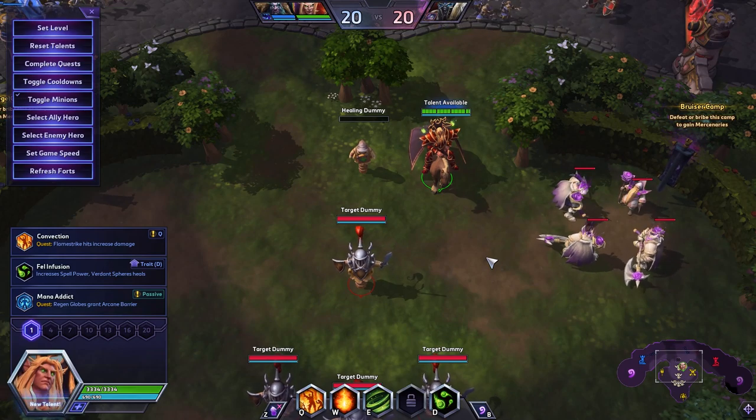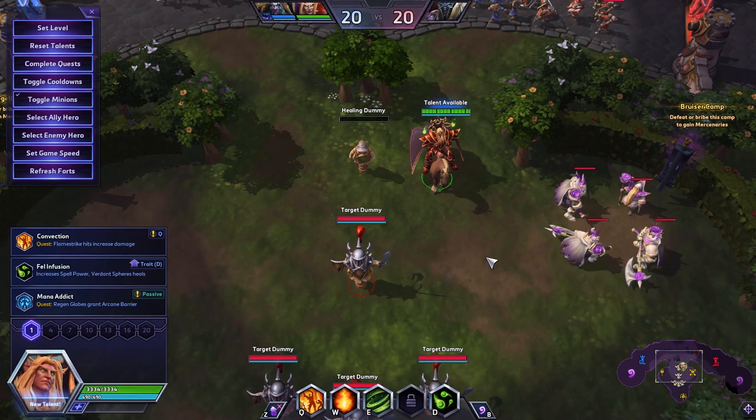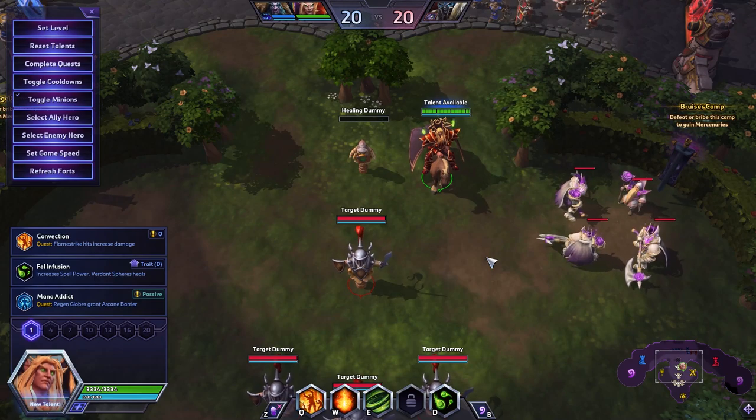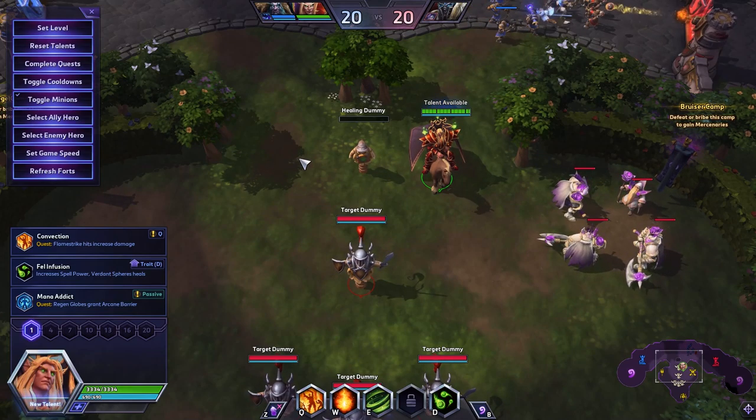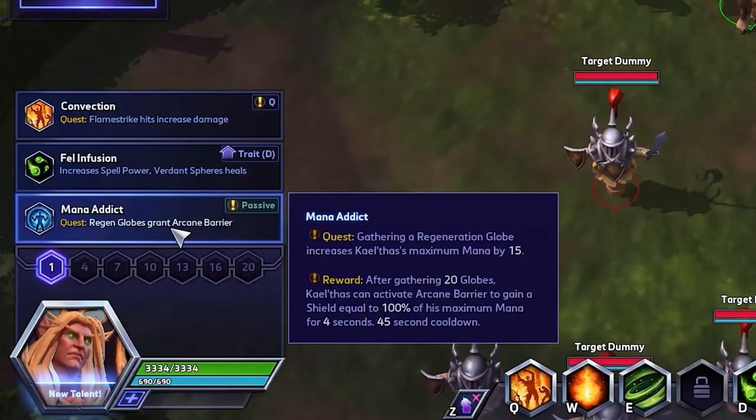This build is very based around your basic combo for the character, and because of that, we're going to be taking talents that require you to land abilities in a row. Starting at level 1, the most important talent on KT, and something that I think people just need to get over, is Mana Addict.